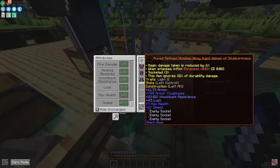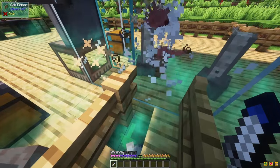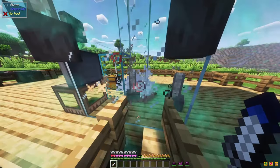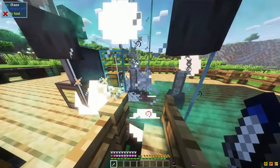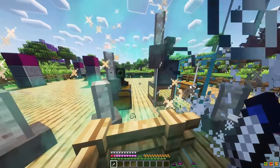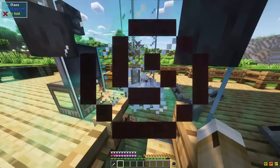Even if I take off all the armor and just have the boots, the damage is a bit more, but it's still manageable. The minimum requirement is really low. So we're getting attacked, and because of that the mobs die. Because this kind of damage counts as player damage, we can now go AFK and just wait and see what's going to happen.